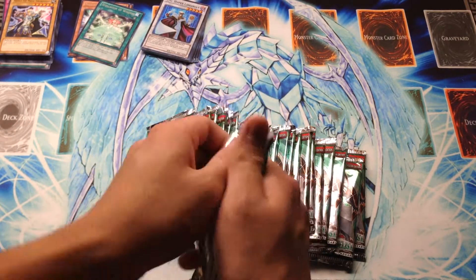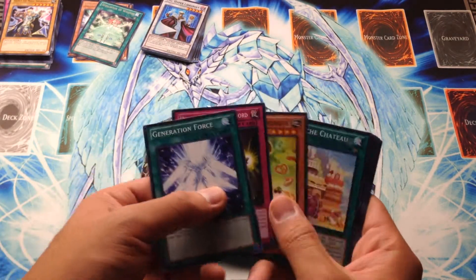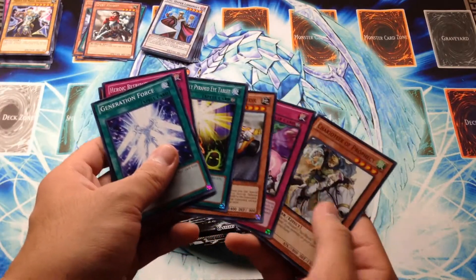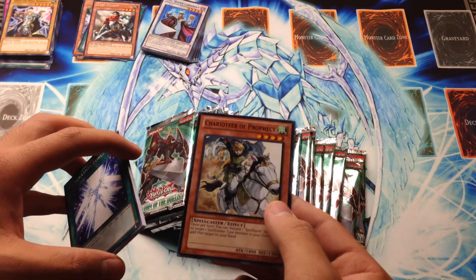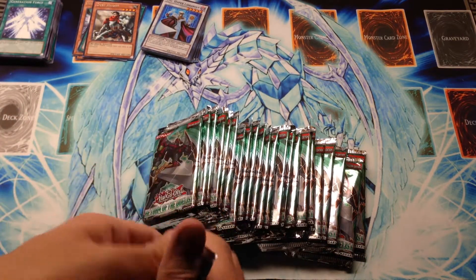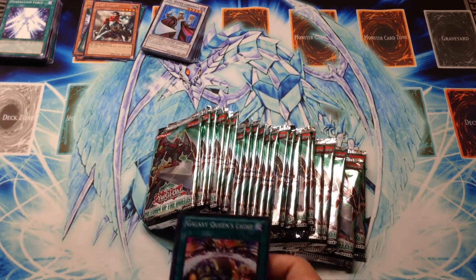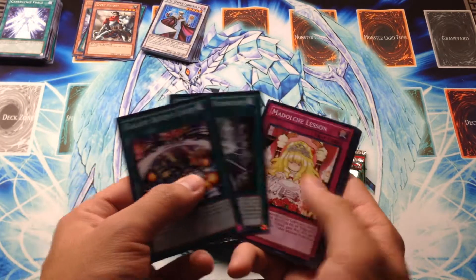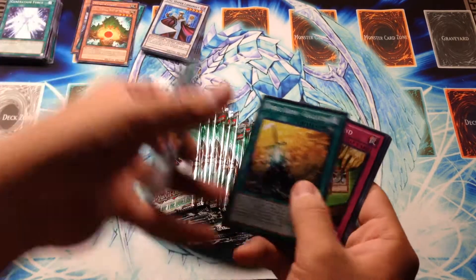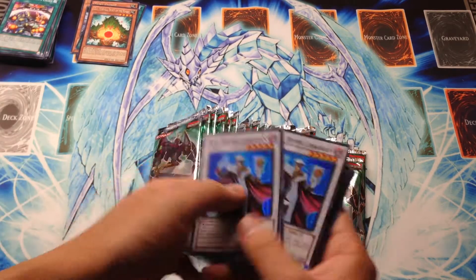We're going to go ahead and open this stuff up. I'm running out of space in my recycling bin already. We have Dust Knight and a bunch of commons. Gear Gear Accelerator — a bunch of commons. I've never seen this card before, but I guess it's a prophecy card, supposed to be for prophecy slash spellbook — like one of those tarot cards. Not used competitively, so I wasn't familiar with it. We have Eco, Mystical Spirit of the Forest, and I'm still getting gypped because I haven't seen a foil card yet except the promos.